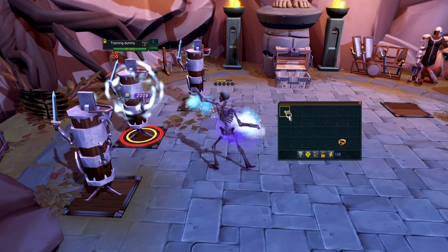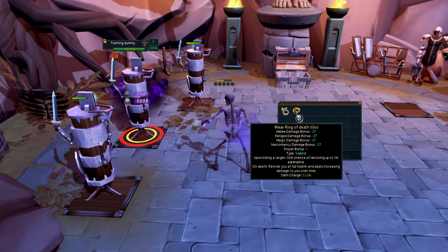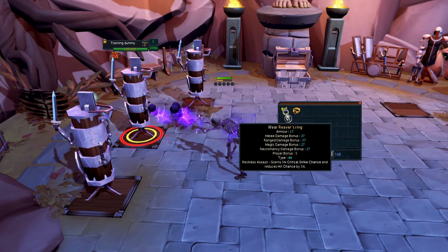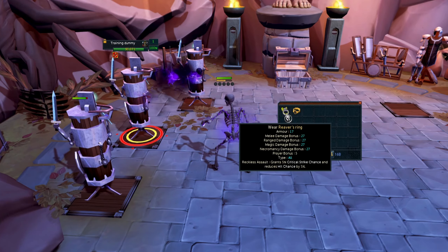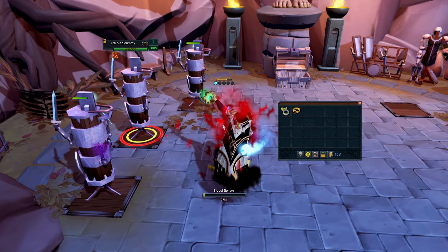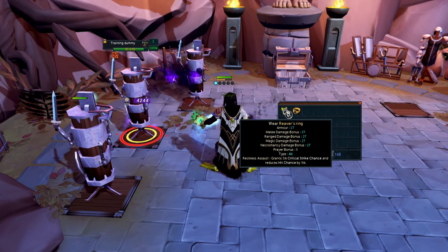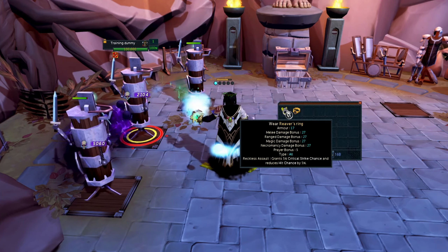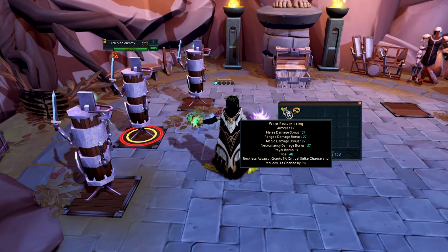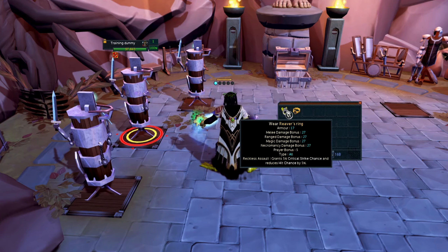If you're wondering whether this ring is worth using over something like the Reaver's Ring or the Ring of Death — in my opinion it really just is not worth it in its current state. A residual soul is worth anywhere from about 5,000 to 8,000 damage depending on the boss, so roughly 6,000 damage per soul stack. By contrast, the Reaver's Ring makes your Death Skulls crit more often; each hit of Death Skulls gets boosted by 50%, which is about 4,000 damage per hit.